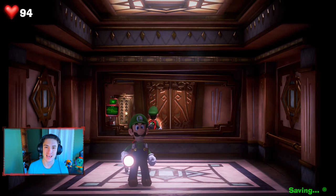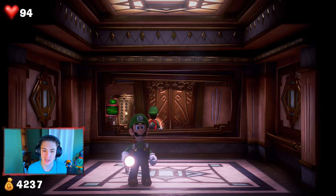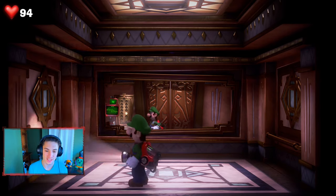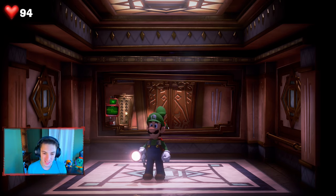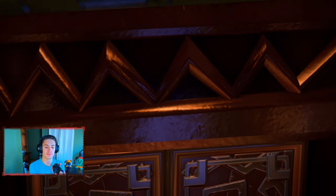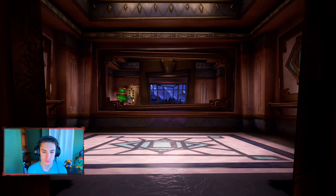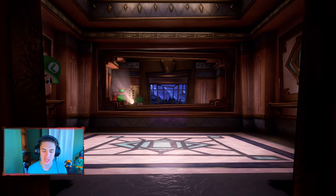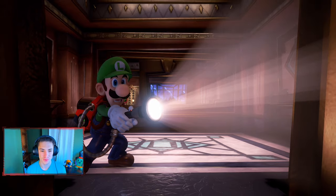We're going to get Professor E. Gadd's briefcase that he wants us to get, and we'll also be collecting a ton of different items — a lot of gems and all that. I actually switched my controls up a little bit — thank you GameXplain, I'll leave their link in the description. I switched to where I flash with the right bumper and shoot the suction cup with the left bumper. It makes everything easier so you can aim with the right stick.